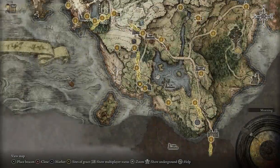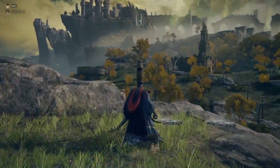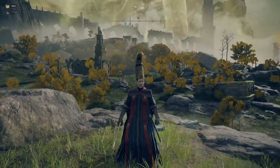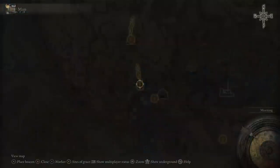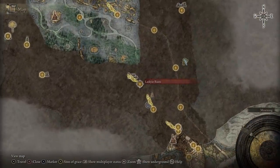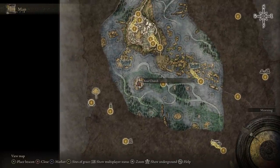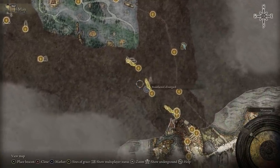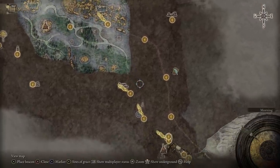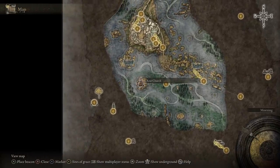The first step is looking at the map right when you start the game — this is ultimately where you first load in. There will be a person here; talk to them and they'll give you a story background. That story will lead you all the way north and west to a place called Rose Church. To get there you'll have to go through one of the first bosses, then just run all the way through to Rose Church.